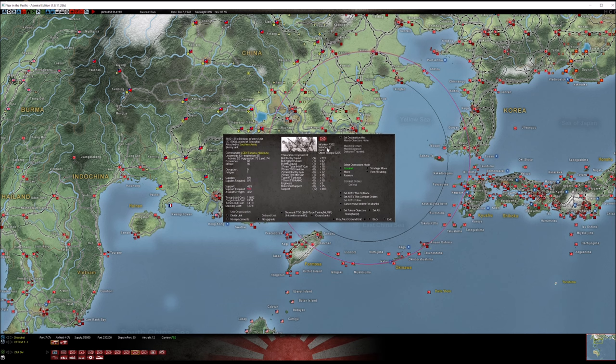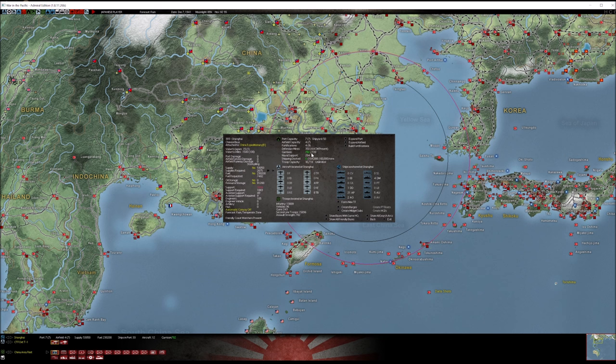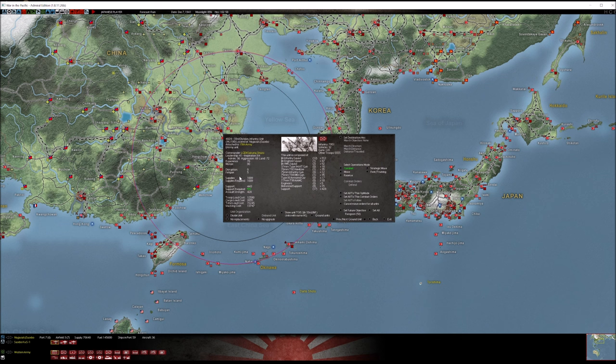The 21st Division is at Shanghai, assigned to Southern Army, so it could be packed onto a ship and sent anywhere you want. However, it's a significant part of the garrison for Shanghai — if you just sail it away without replacing the garrison you'll start losing base support and political points. So before doing that, bring in some garrison units to replace it, but at least now you know where it is.